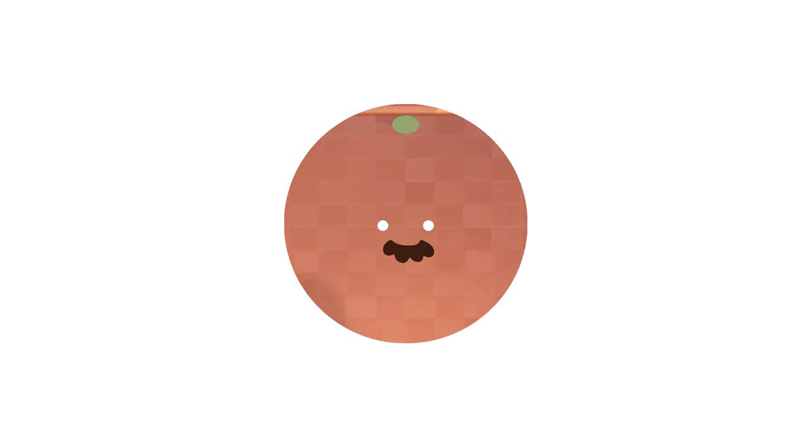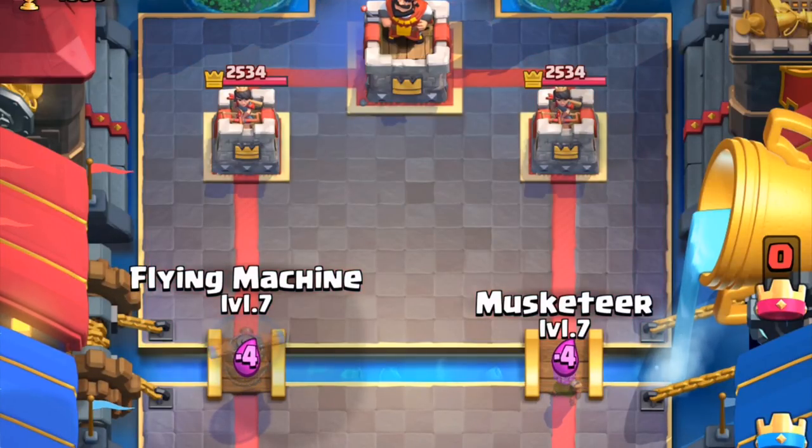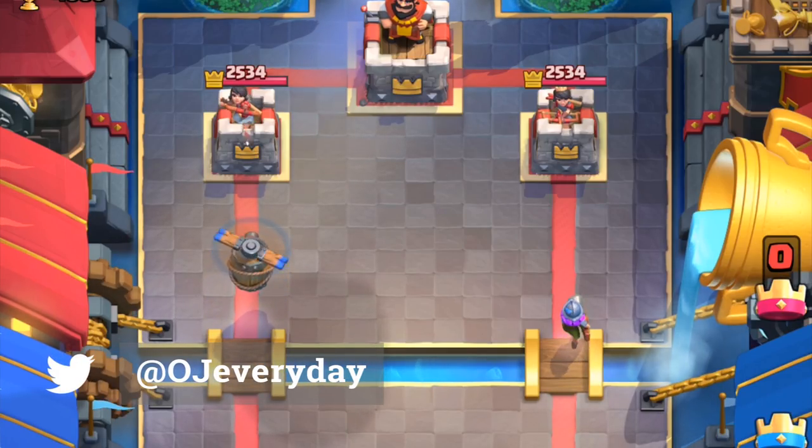It's an orange juice. What's up everyone? This is OJ. The flying machine moves as fast as a baby dragon, but its attack is similar to a musketeer in damage, attack speed, and range.